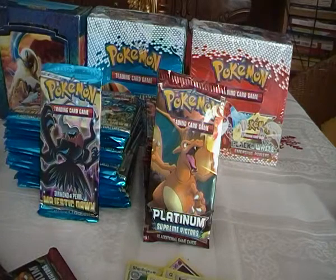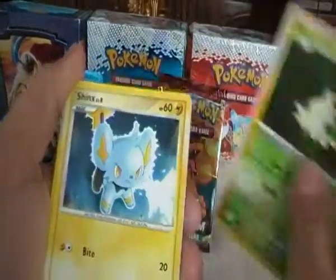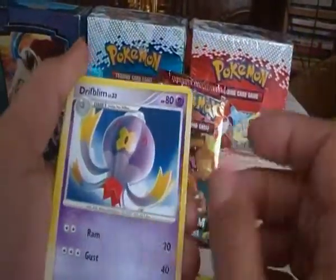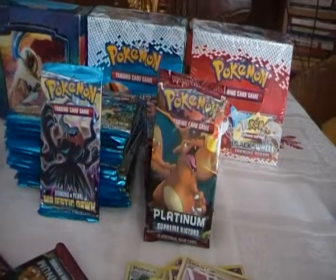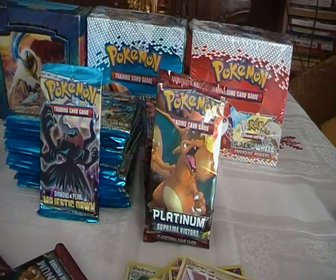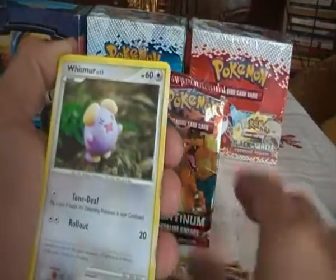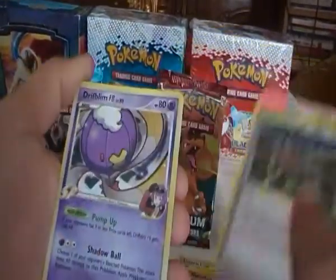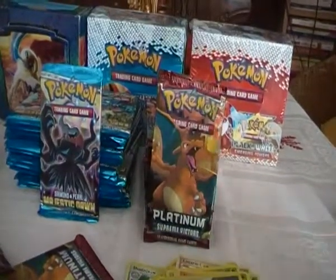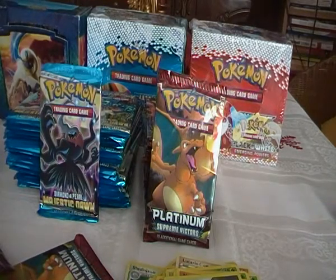Let's hope that changes. Sixth pack. We have Anorith, Shroomish, Shins, Drifblim, Piplup, Drifblim, Cynthia's Guidance, Magmar, Mr. Mime Jr., and Lucario. Seventh pack. We have a Croagunk, Whismur, Weavile, Roselia, Cherubi, Metang, Cheren, Nommal, Champion's Room, and a Drifblim FB — a card I already have, but that's also nice. It's the first holo from this part of the 36 loose packs.